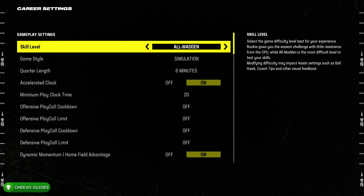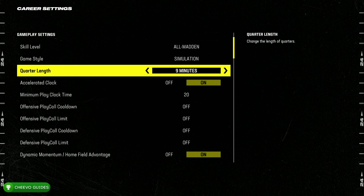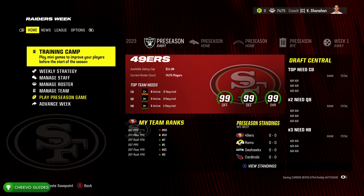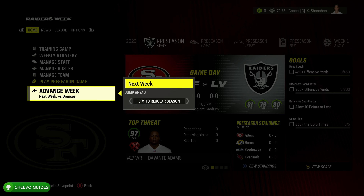Go down to the settings and change it to one-minute quarters, just because we're going to be simulating the whole season and it will simulate much faster with one-minute quarters. After you change it, go ahead and start up your league. It's going to take you to the main screen in franchise, and from here go down to Advance Week, then go to Jump Ahead.